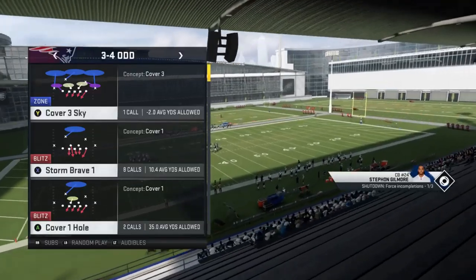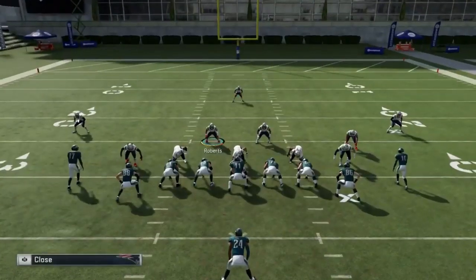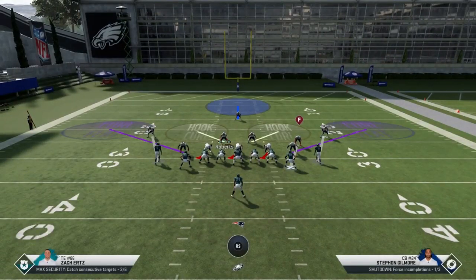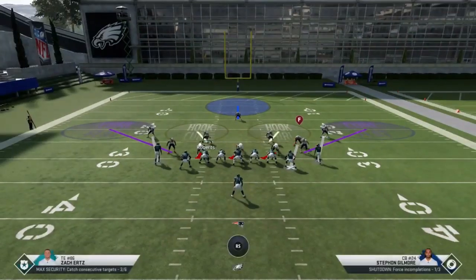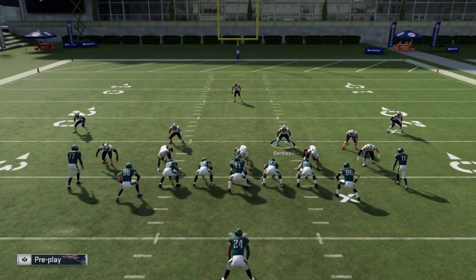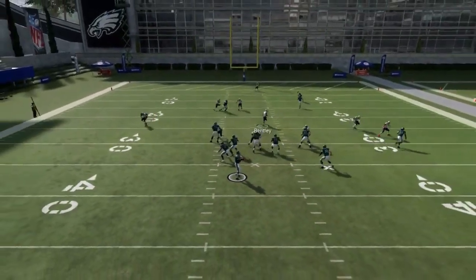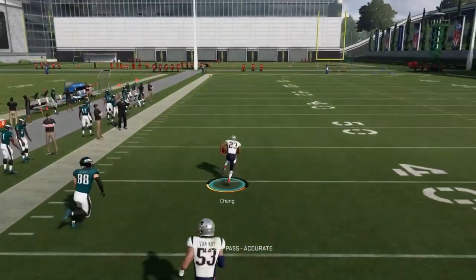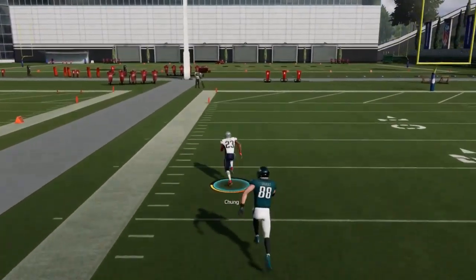Next up, out of the 3-4 out, we have the cover 1 hole. Very similar setup. I'm going to zone all, then put these outside guys on curl flats. You have the same issues that cover 1 man plays have — wheel routes are going to give this play problems like any cover 1 man. But you can see nothing's really open. We went to the house on the very first play. Certain things beat man — like wheel routes. Somebody comes out in a gun bunch and hits you with a wheel route, it's still going to beat it.